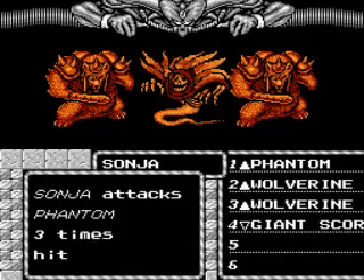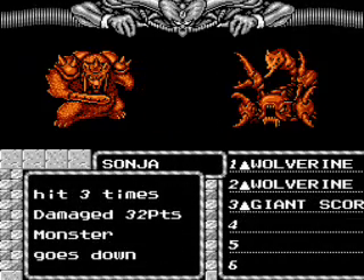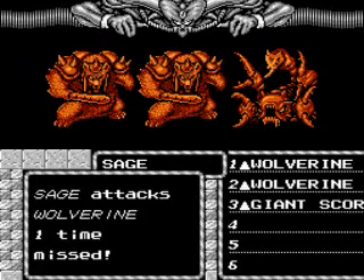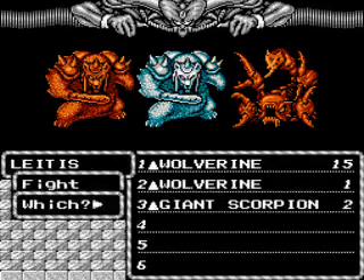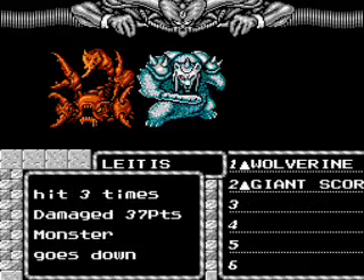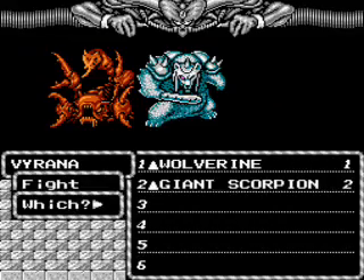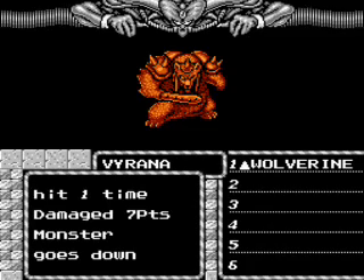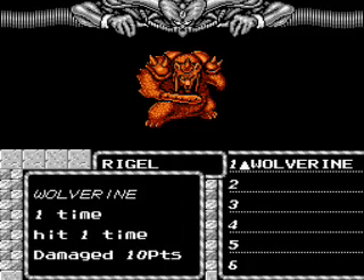Just kill off a Phantom. I don't like leaving them around because they usually have draining effects. Though interestingly, even level drain doesn't seem to hurt you that bad — it's only whenever you're inside of a fight that it'll drain and affect you. And of course, if your level goes down to below level 1, you're dead. Not eradicated, but just dead.